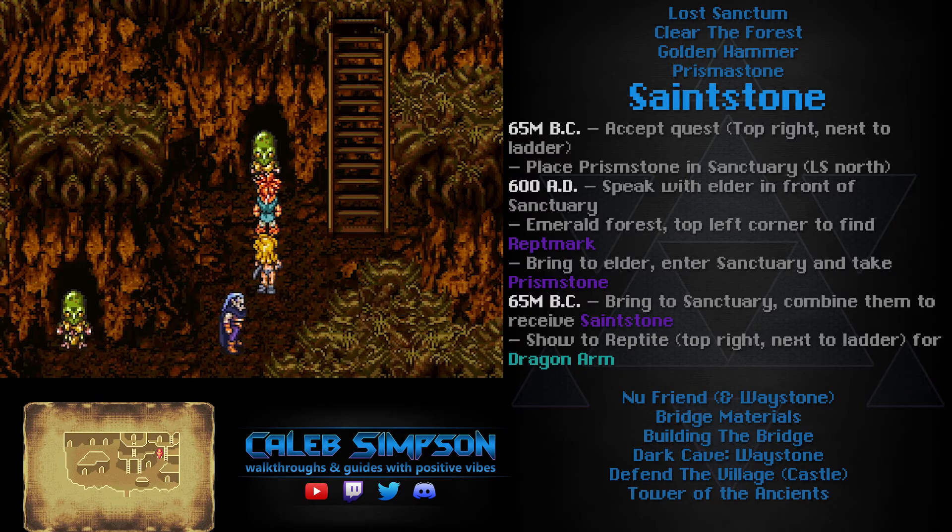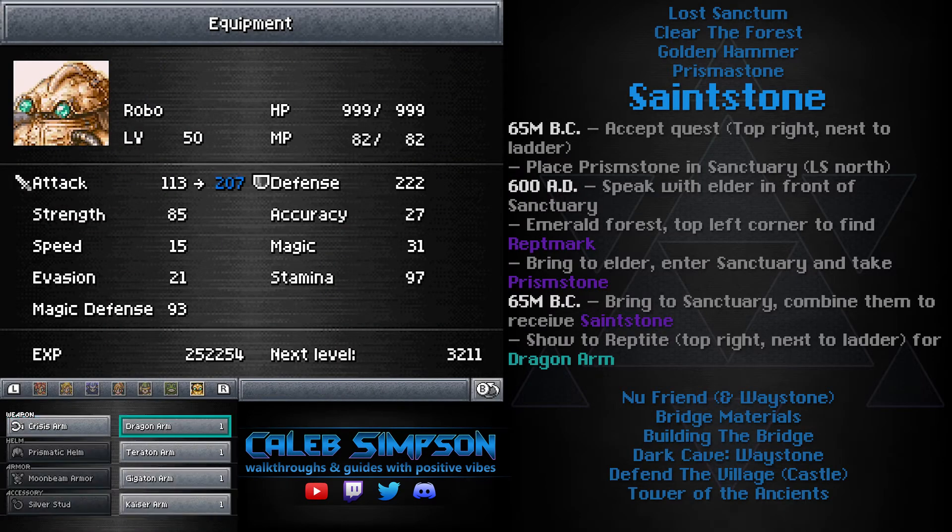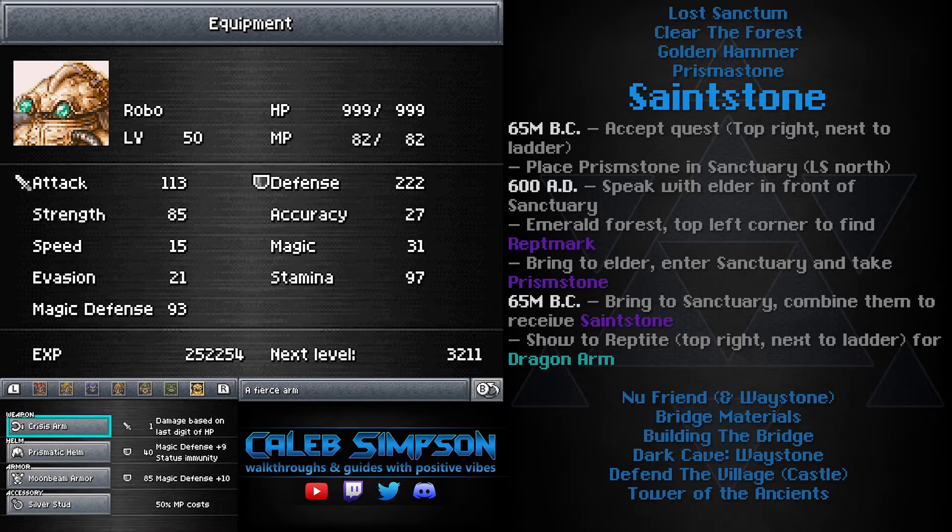Once you've completed this quest, show the Saint Stone to the Reptite and it will reward you with the Dragon Arm, which is an upgrade for Robo. It's a little bit nicer than the Tarotone Arm and one of the better arms in the game, though the Crisis Arm is still better in specific situations.